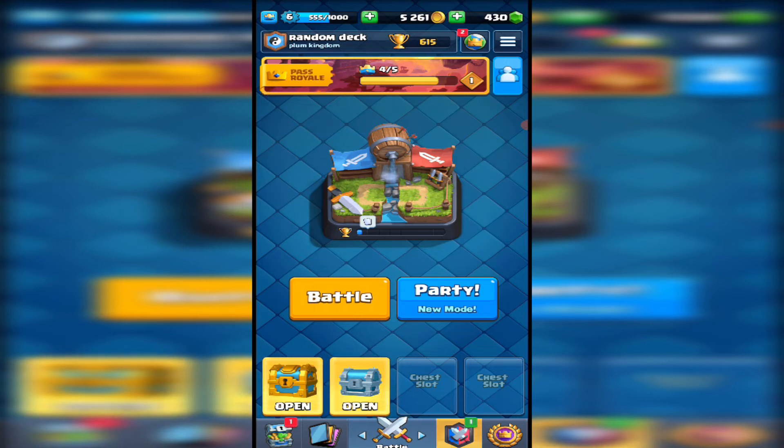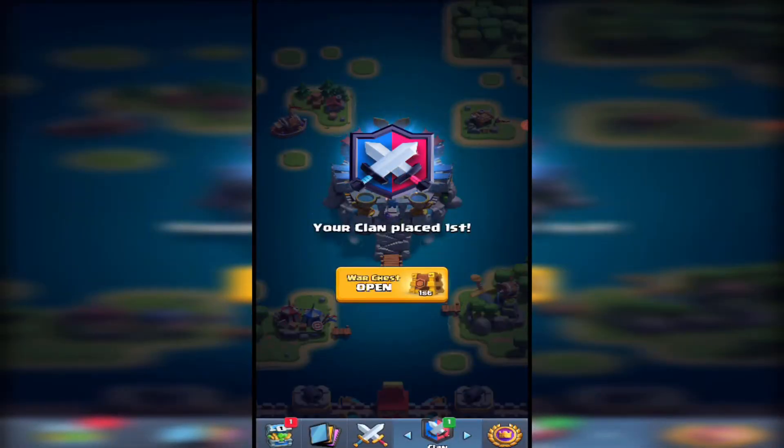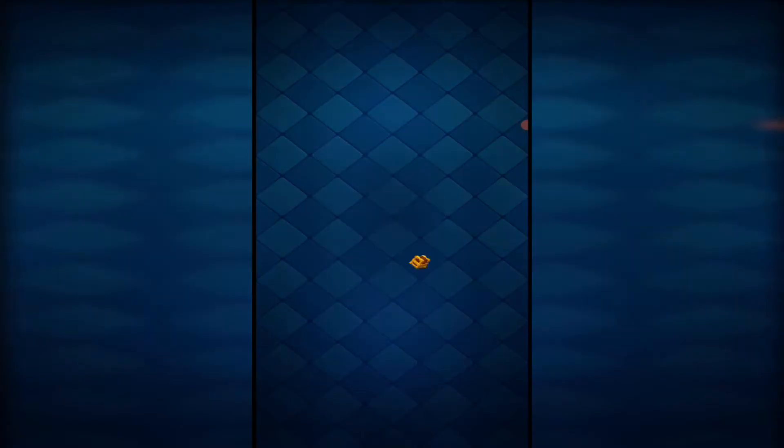Hi everyone and welcome back to a brand new video on my channel. Today I'm back with a brand new video on Clash Royale and I'm back with the random deck series. I wasn't planning to do a video this early but I am now level six on this account, which means I can go into a clan war. I placed the defenses on the boat and if you do that you get the rewards, so my clan placed first and I get the chest — I think that means I get my very first legendary.